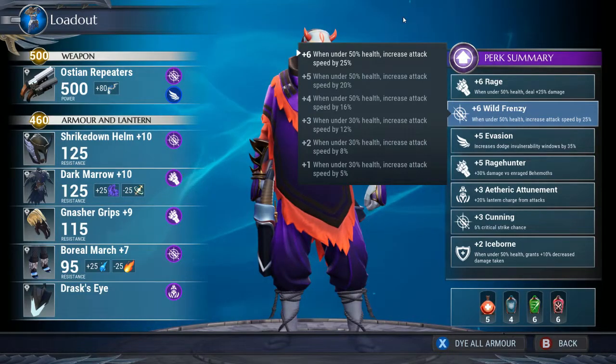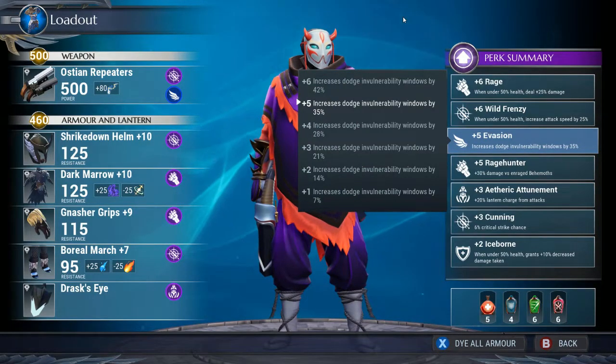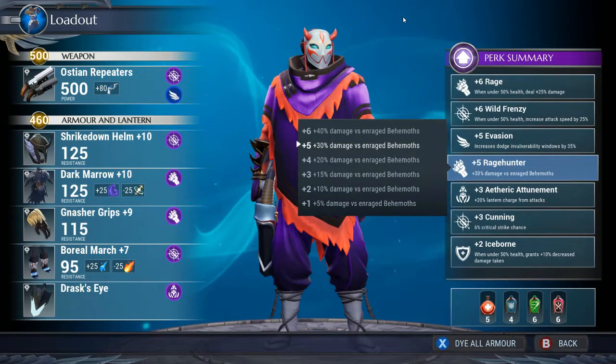Evasion is here to give you more time to not take damage, especially if you get caught by certain behemoths and mess up your timing — it gives you room to make some mistakes. Rage Hunter is like a second +6 so you can get an extra 40% damage. Unfortunately I don't have the +3 cell for it, so it's sitting at a plus five currently.